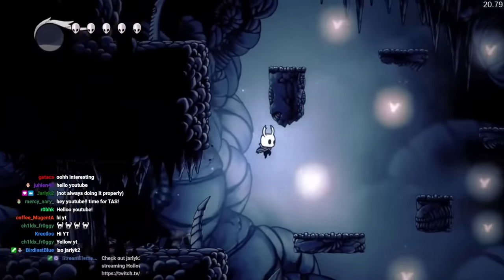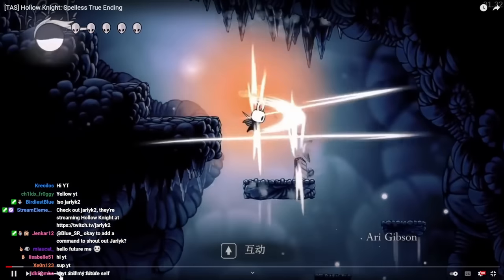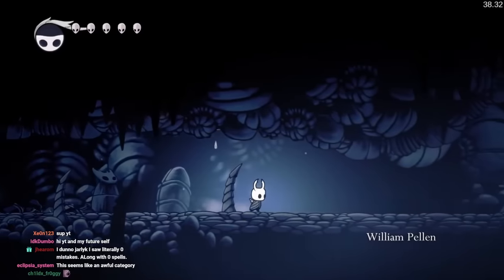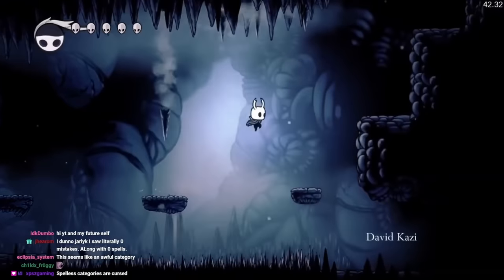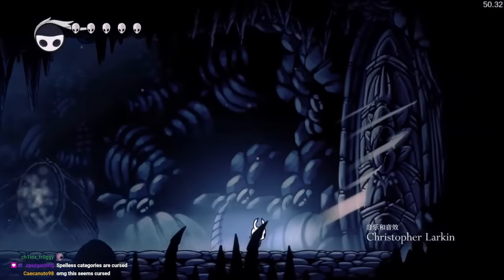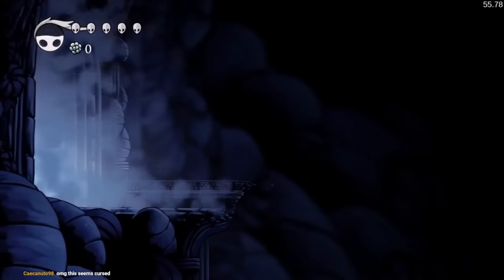I've talked a little bit about Spellless categories before and they're quite interesting, mainly on how you get out of the very start. What you're going to be seeing first are frame-perfect nail turnarounds — using the nail knockback, turning around for a frame to push themselves forward a tiny bit. This saves like 0.02 seconds per time, so it's not a lot but it adds up, and this isn't something that's humanly doable for obvious reasons.